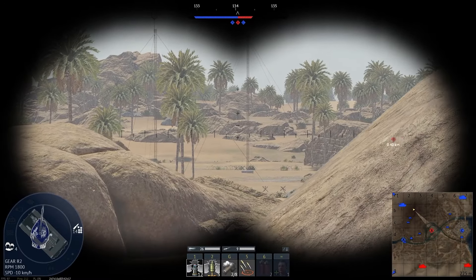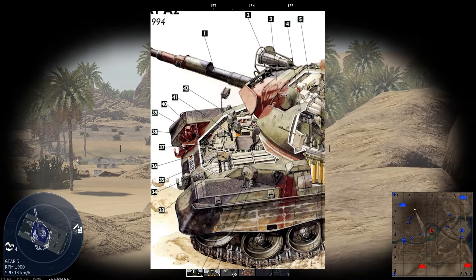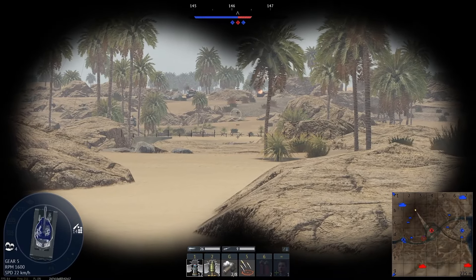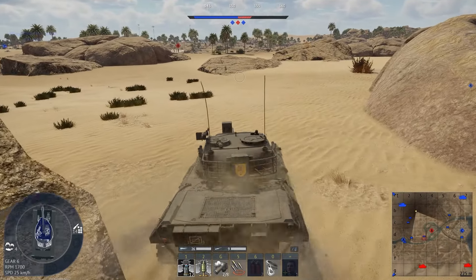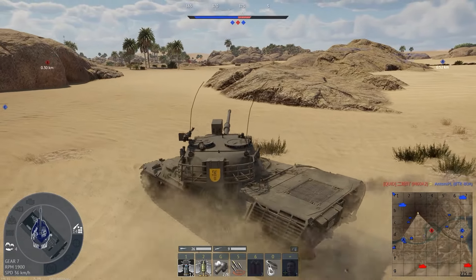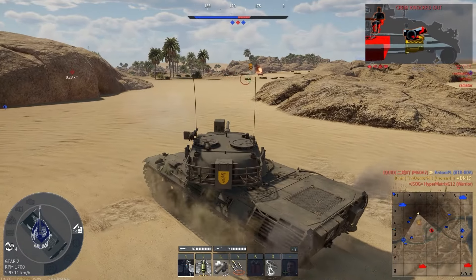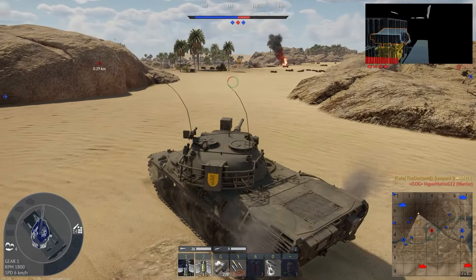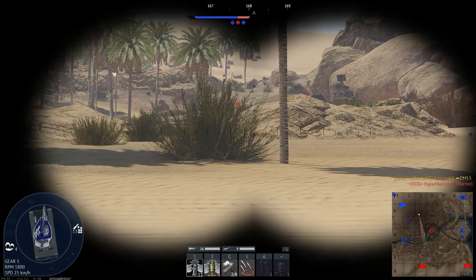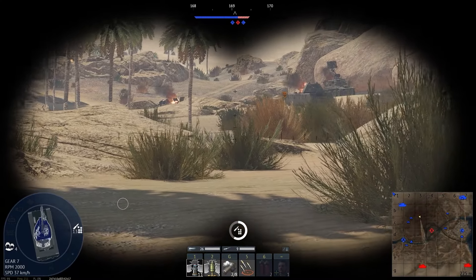60 rounds can be carried: 42 are mounted beside the driver in a manner that carries on the Centurion tradition of motivating the driver to drive better by stashing an ammo depot beside him. Ten shells are mounted vertically beside the loader, three behind him, and six more under the gun in front of him. By carrying a standard mix of 31 APDS rounds, three smoke rounds, and 26 HESH rounds, the Leopard 1 ensures the entire right half of the tank is obliterated after a single hit. The initial batches had MG-1 machine guns as coaxial and pintle-mounted air defense guns, eventually replaced by the MG-3.